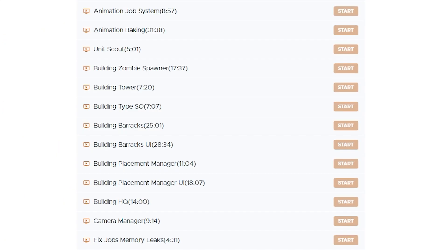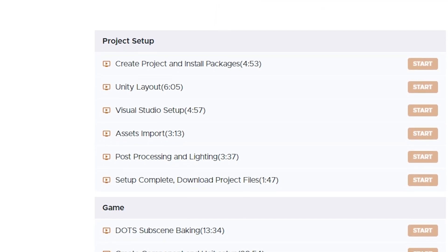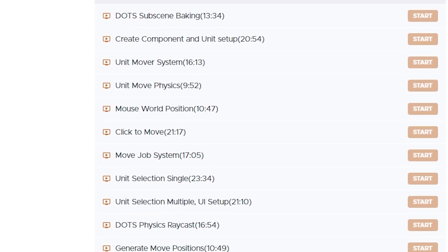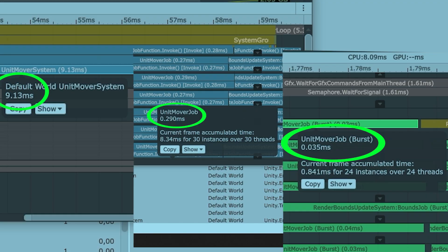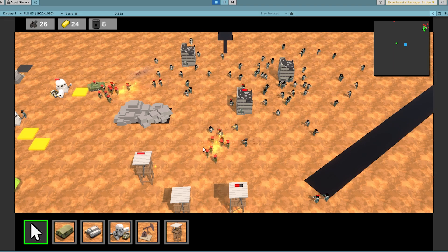So if you're already on the course you already have access to the new lectures, and if you're not yet on the course you can pick it up with the link in the description. My plan in the future is to make a free sample of the course whenever I finish the whole thing — I plan to make the first few hours as a free YouTube video, intentionally designed to include lots of DOTS stuff. So if you can't afford the course, that's ok, just stay tuned for that.